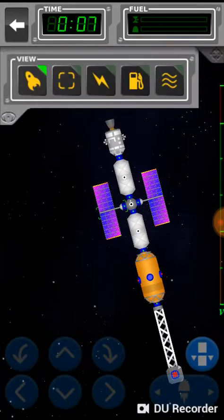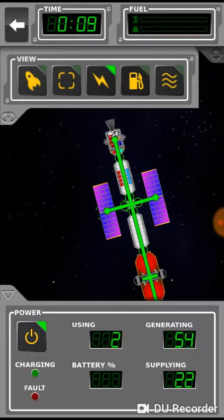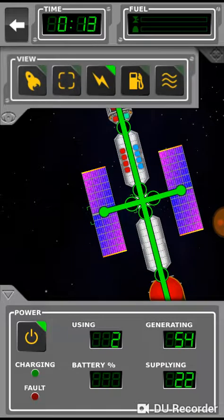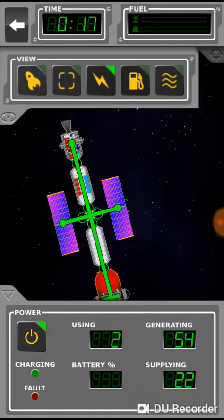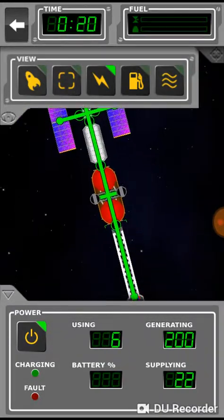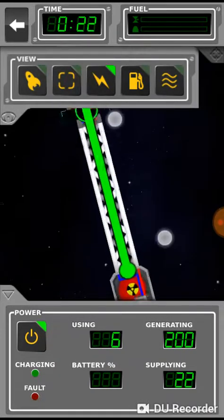Let's take a look at our space station. As you can see, we have electric and stuff. But guess what I put on this thing — a nuclear generator!